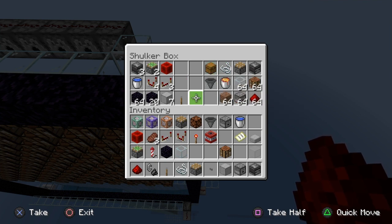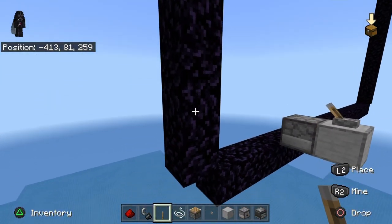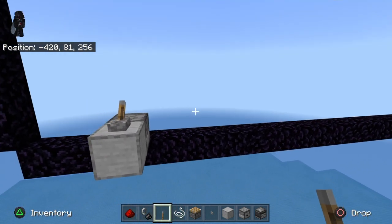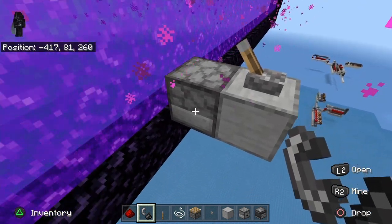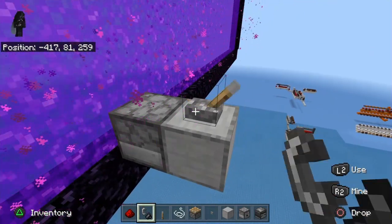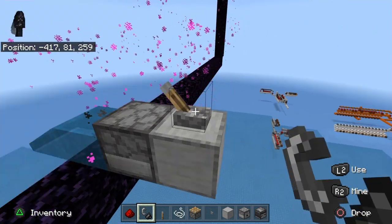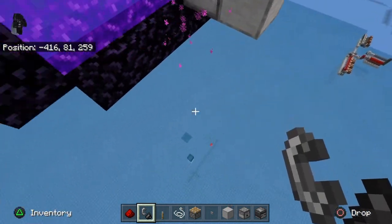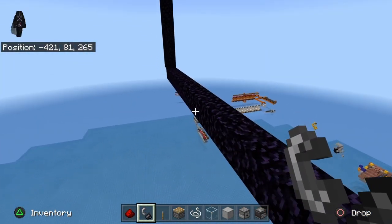To start this puppy, we're going to want to make our portal 21 high by 21 wide. Once you've got that done, go ahead and light it. I've got a dispenser with a bucket of water facing it - I'm going to turn it on, turn it off, light this guy again, and we're going to keep doing that until we see what side the zombie pigmen are falling from.